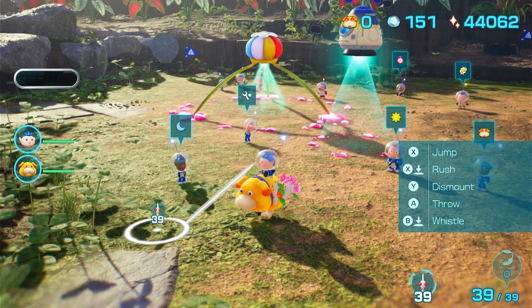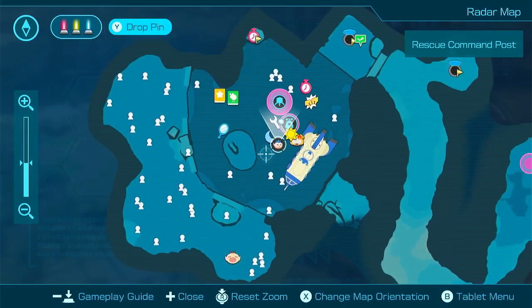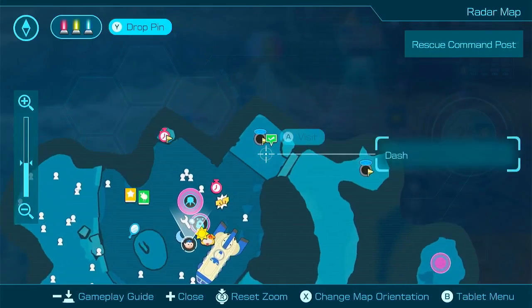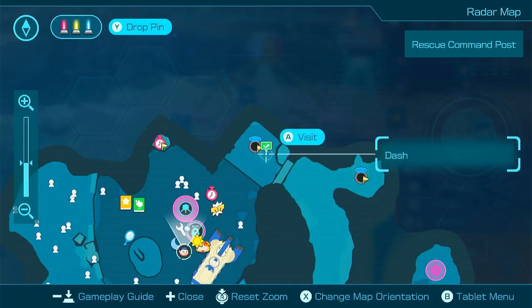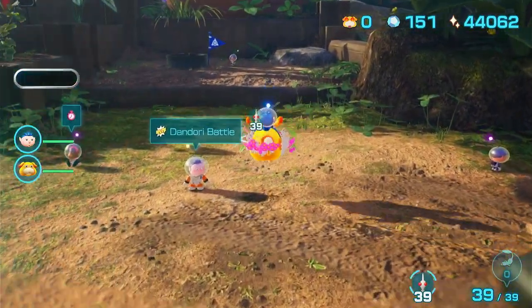Let me show you the map for this area. We can see all the icons for all the characters we've rescued, but also any icons for things we have to go check — they also have a marker on them. So let's go check that because I haven't done that yet.